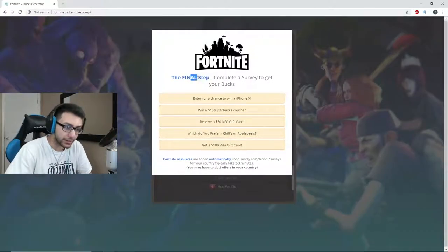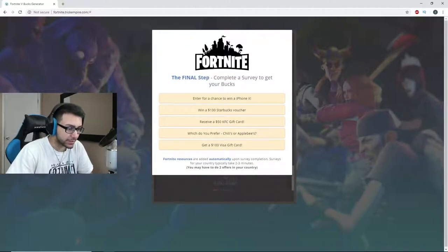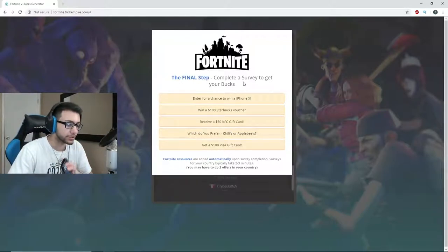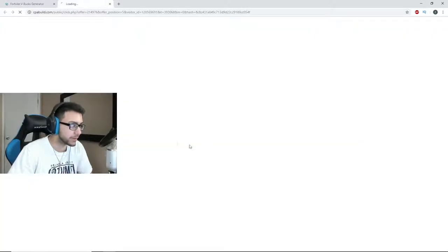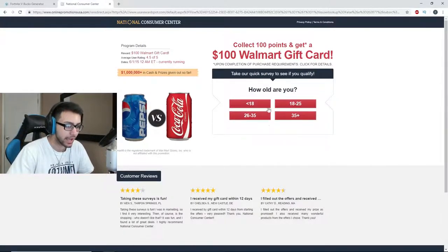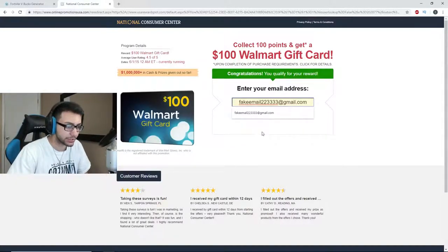Let's just verify. Okay, the final step — complete a survey to get your V-bucks. So we could enter for a chance to win an iPhone X, win a $100 Starburst, $50 KFC. They're trying to get me fed as fuck. I already have an iPhone X, and I don't really go to Starbucks. So we're going to go for the $100 Visa gift card, because we're totally going to get it, right? Which beverage do you prefer — a Pepsi or a Coke? They're basically the same. Pepsi.